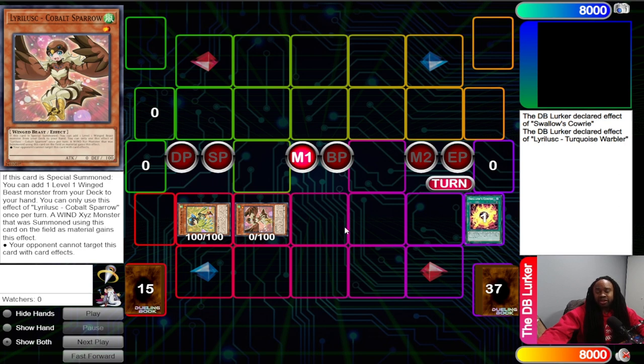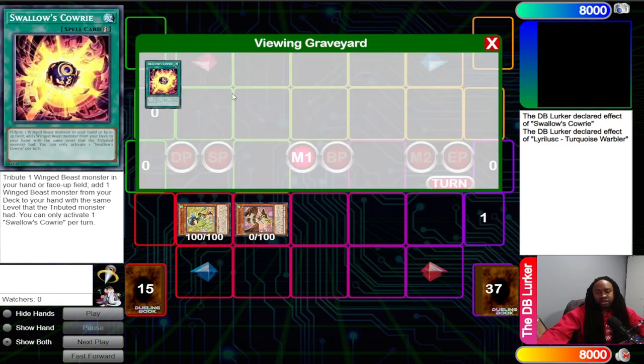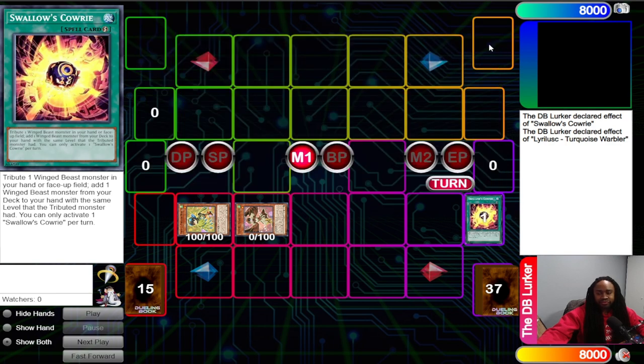In the past, people used other cards like Small World with Dinotherium as a bridge to always get to Warbler, or Pot of Prosperity, or even Called by the Grave. The problem with Called by the Grave is you can't guarantee you'll always get Warbler — if your opponent knows how to play against Bird Up and knows how important Warbler is, they'll almost never allow you to get it. But now we don't have to play Pot of Prosperity, Small World, or Called by the Grave, and we don't have to bank on our opponent not knowing our deck. Swallows Kari also plays around Droll, which none of those other three cards do since they're all normal spells.